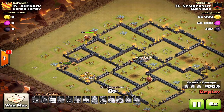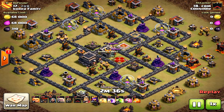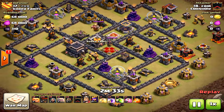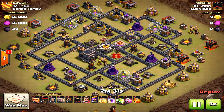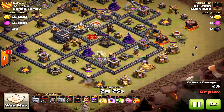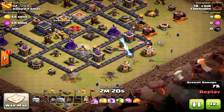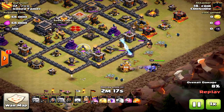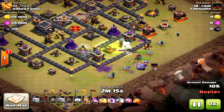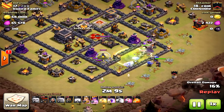Bringing you a bunch of Town Hall 9 attacks — air attacks, ground attacks, all kinds of goodies. Let's do some CRM. This is another GoLaLoon strategy with low-level heroes. The defending heroes are comparable — level 20 and 13. But it's a maxed-out defense base, very tough. The air defenses are hard to get to. The funnel was there and the drum spell was perfectly placed, but look at this bad rage placement.